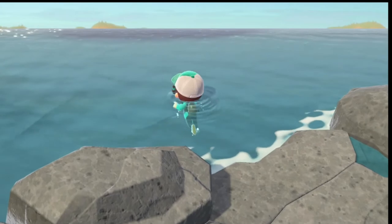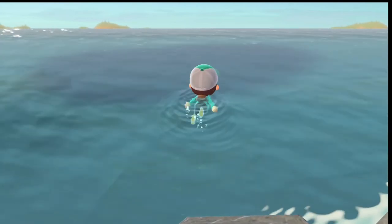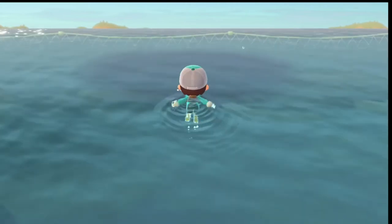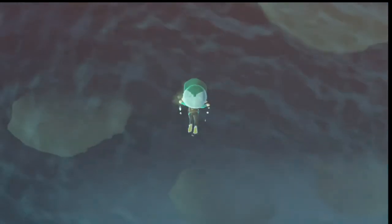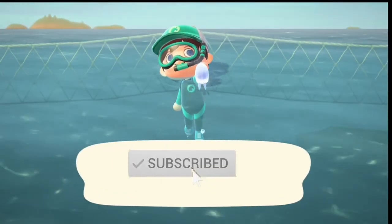There's about 40 sea creatures in total that you can get, and those can be donated to the museum as well. You do move pretty slow, but if you hold A you will swim faster, and if you tap A frequently you will move even quicker. Now if you see these bubbles, that means you can hit Y and dive underwater — and that's how you'll find your sea creatures.